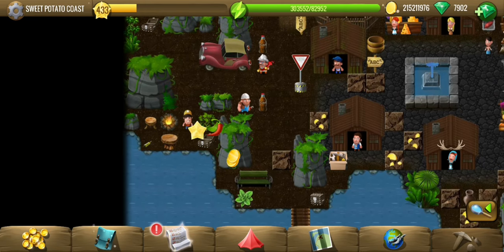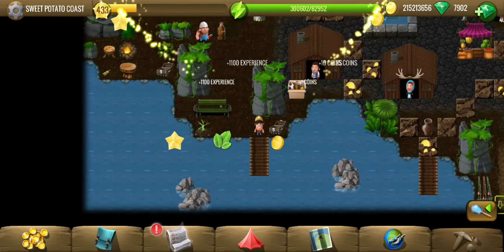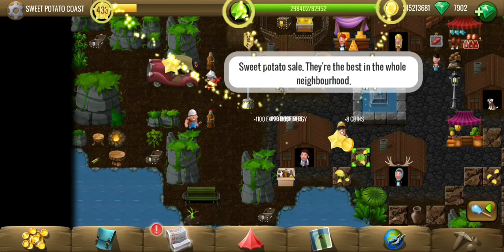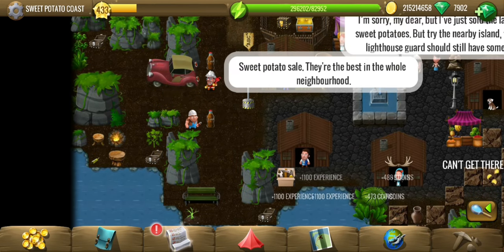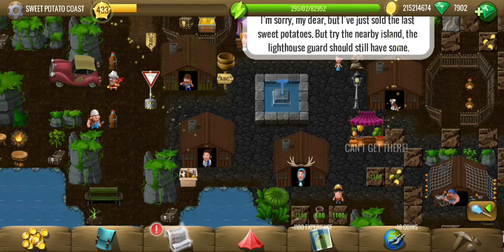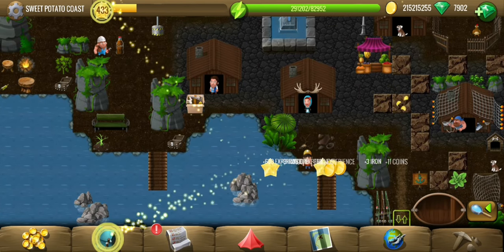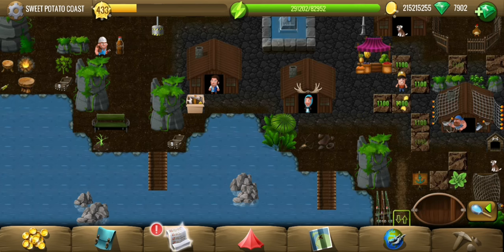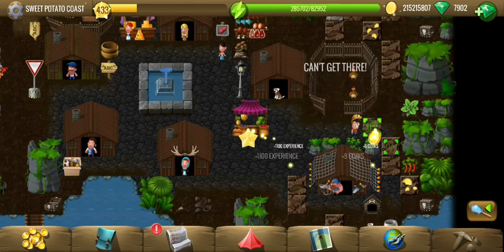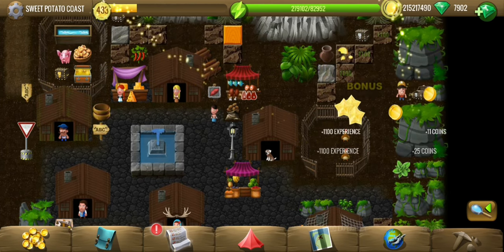Some of the best sweet potatoes in the neighborhood are on sale. Let's check them out and bring its DNA or whatever back to the space shuttle. So this sale — we are pretty late to the sale. A lot of the supplies are out of stock already. We are being sent to an island nearby. Let me dig out the tiles first, then let's go.